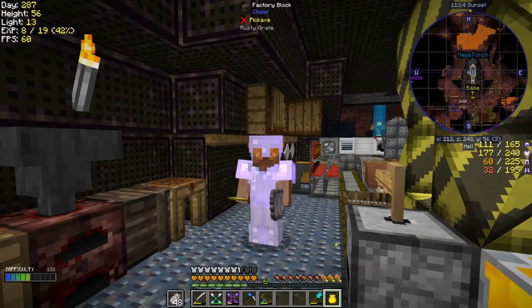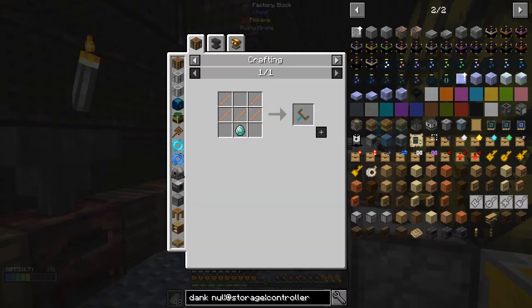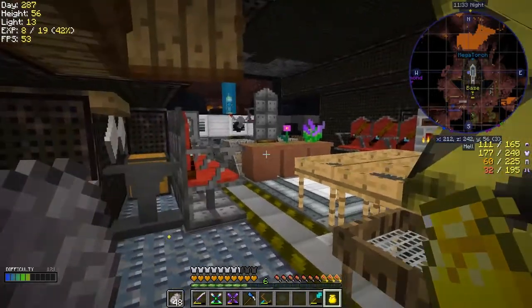Hello everybody and welcome once again to Lost Souls. I have been moving stuff around in preparation for today's episode. What I've been using is a diamond chest transporter — the recipe for that is fairly straightforward, just some sticks and a diamond, and then you can move chests around.